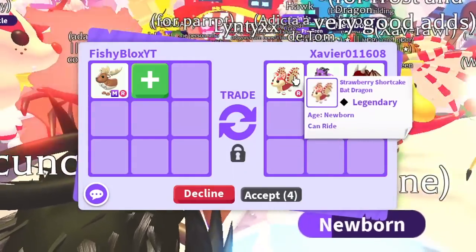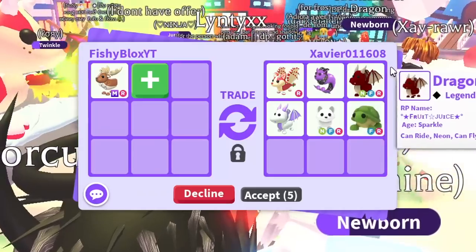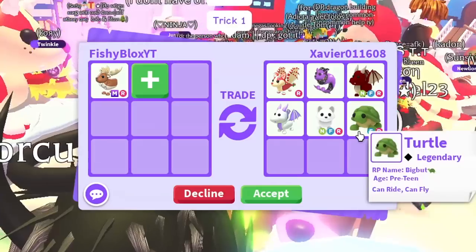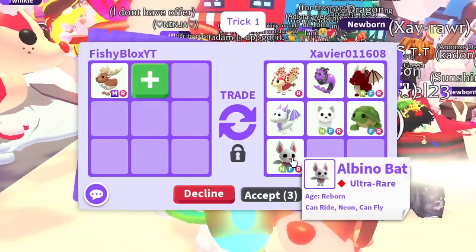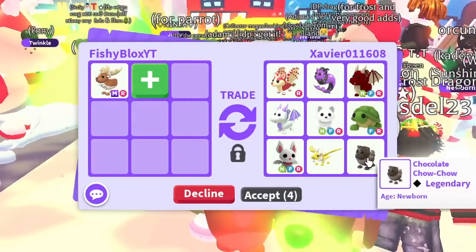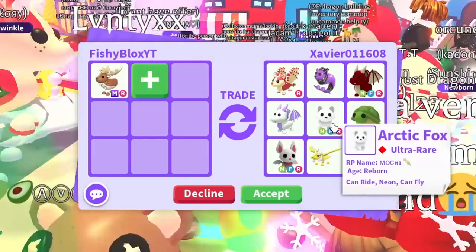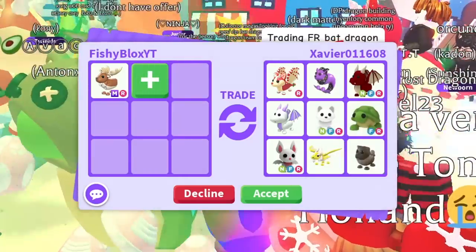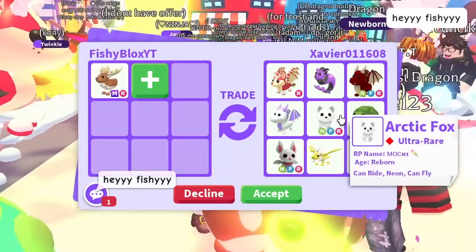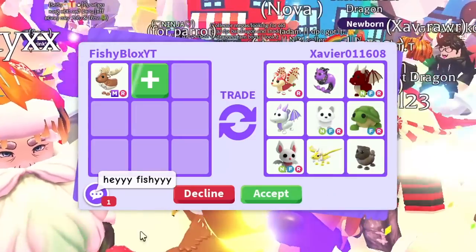We have Xavier now with a strawberry shortcake bat dragon, the Capricorn — I think that's one of the most expensive Robux pets ever released — a neon dragon, lavender dragon, neon fly ride arctic fox, fly ride turtle, neon fly ride albino bat (one of my all-time favorite pets), the ancient dragon, and a chocolate chow chow. This is a really decent offer and it's tempting. I did want two old neon pets — the turtle is pretty cool — but I think I'm gonna stick to what I really want.